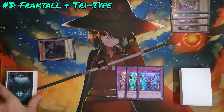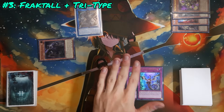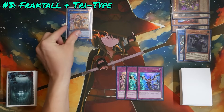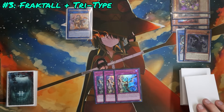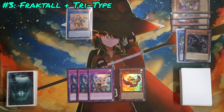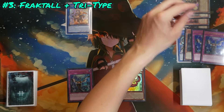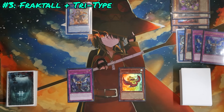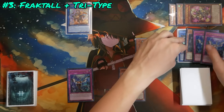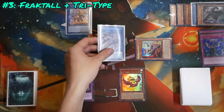It starts by activating Fractal, using his effect to dump Tribrigade Kit, followed by Tribrigade Nerval, who adds Tribrigade Karis. Karis discards the beast, beast-warrior, or wing-beast in hand to special summon itself. Here's where it gets glass cannony — if you get hit by an Imperm here it's over — but you use Tribrigade Karis, banishing all four beast, beast-warrior, and wing-beast in grave, to summon Tribrigade Shurig the Ominous Omen. You're simply using Shurig for its graveyard effect, then link off Karis and Shurig into Tribrigade Bearbrumm the Rampant Rampager, which triggers Shurig to add Legendary Fire King Ponix.